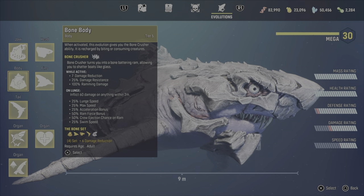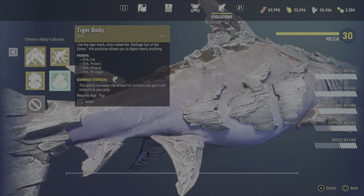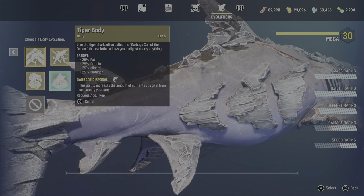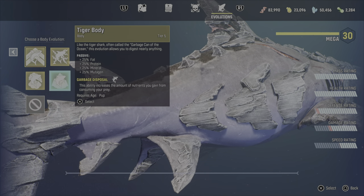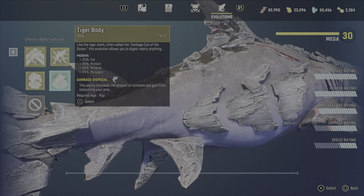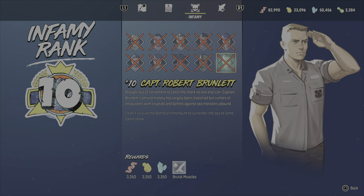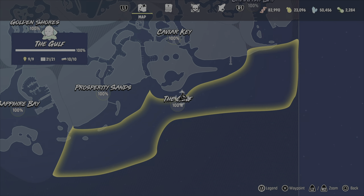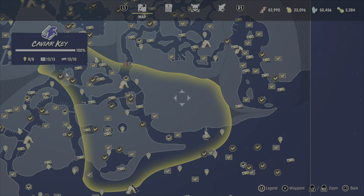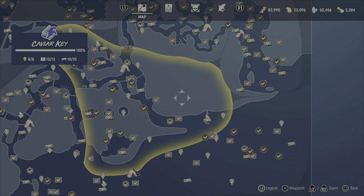As a quick side note: as I was leveling up, I went straight for the tiger body — that's the first thing I leveled up all the way to tier five. That way, the entire rest of the game I'm getting 25% extra of all resources, and I don't regret that at all. If you guys need help finding any of the landmarks for the body parts or anything else, I do have a guide with full map coverage that slowly scrolls through all the maps so you can get 100% of everything to unlock all these abilities. It levels you up super fast just swimming around finding stuff, so I highly recommend checking out that video.